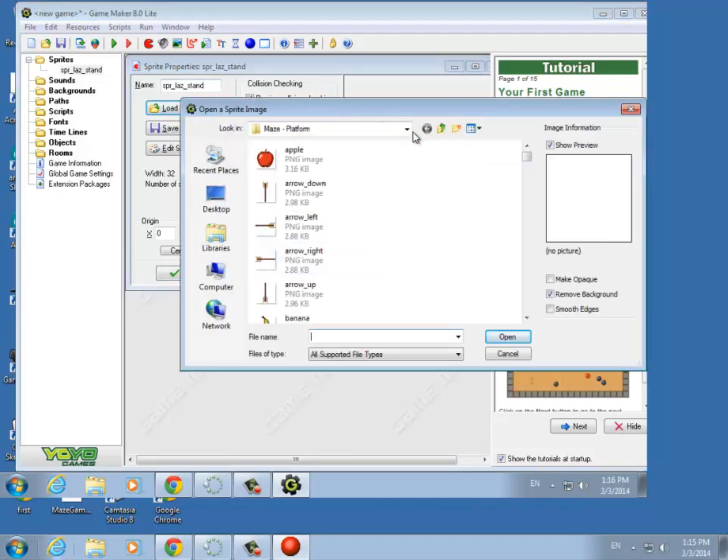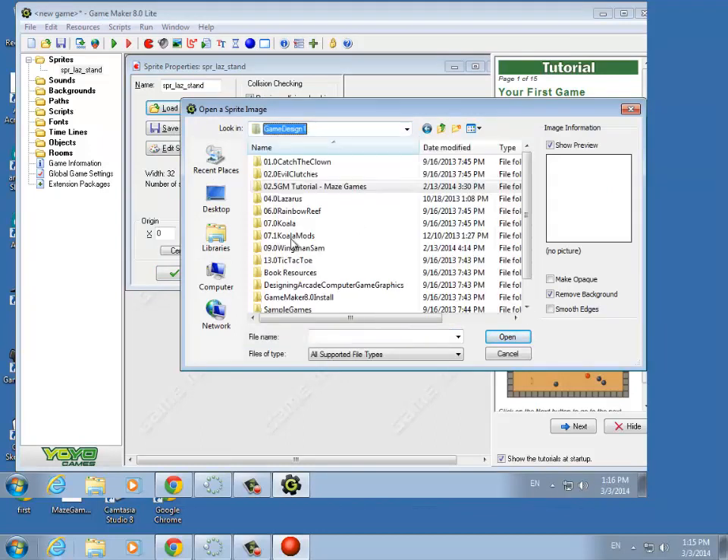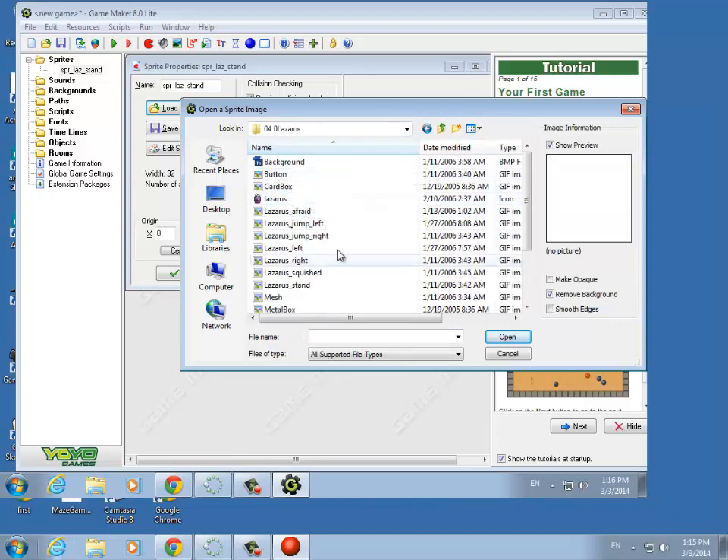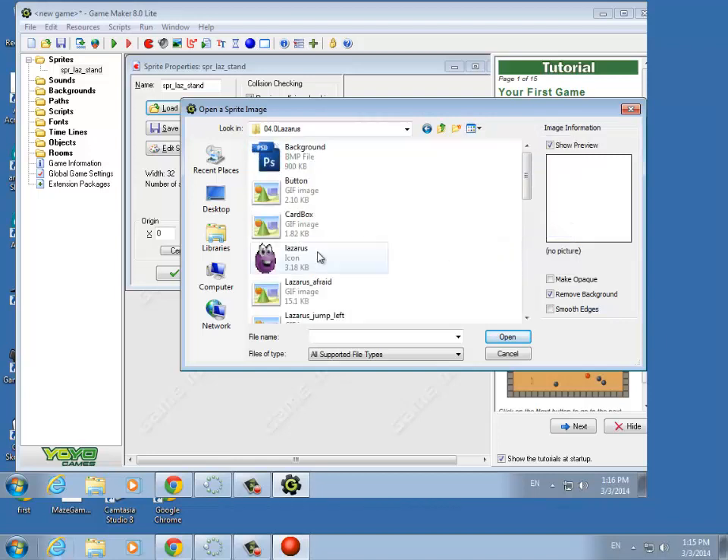So where are the sprites? If you look out in your S drive, Game Design 1, here's Lazarus, and then here's all the sprites. Sometimes it's nice to click up here and choose Tiles so you can see all the different sprites.